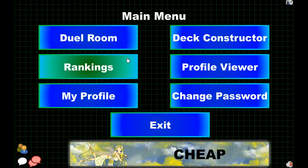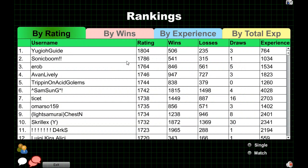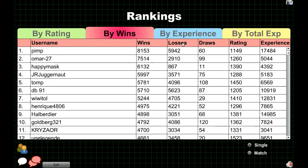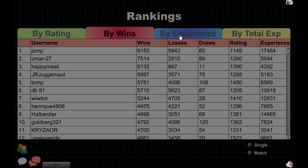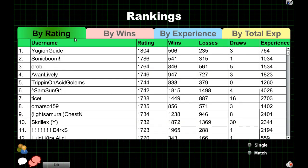Now that we understand what settings are available for dueling, let's go over rankings. This is essentially the ladder in the game. It'll take a few seconds to load. I'll show you the top-rated players. As far as rating goes, depending on who you play and what their rating is — if I only have 100 rating and I play someone with 1800 rating and I win, I'll gain significantly more points on the ladder. You can sort the ladder by rating, by wins — 8,000, that's a lot — by experience, and by total XP. Looking at who's the top player: Yu-Gi-Oh Guide and Sonic Boom.